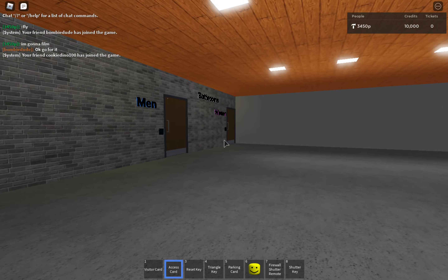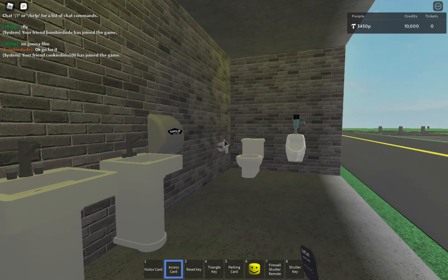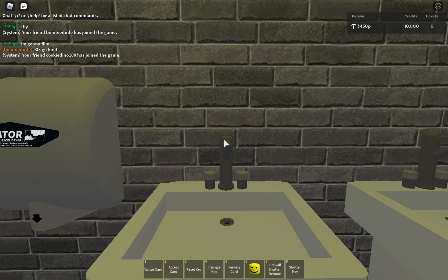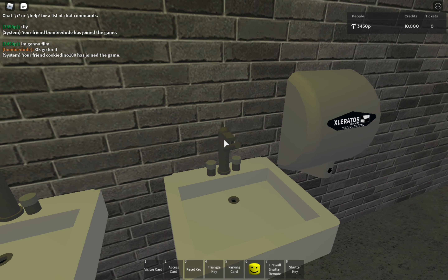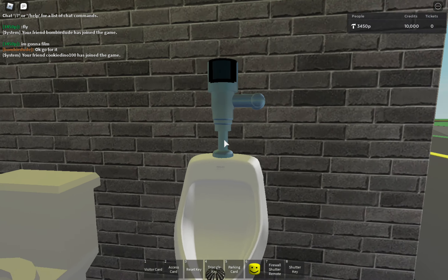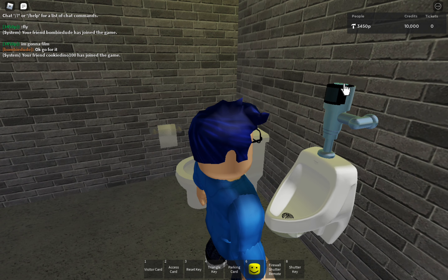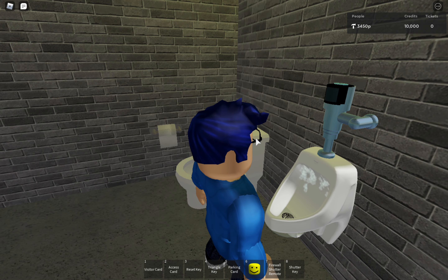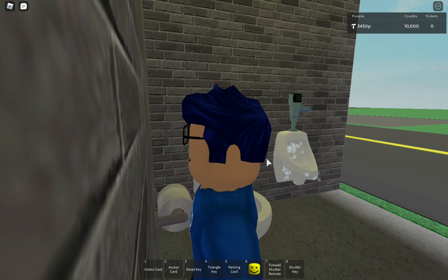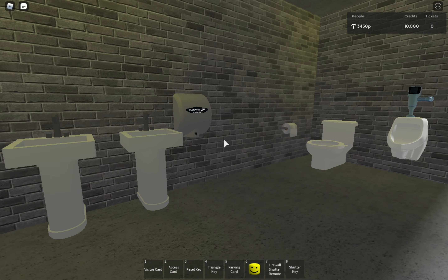Recently, if you may notice in the previous versions, I created a bathroom. It looks very cool. Does the sink work? Well, it doesn't work, actually. But let's see if the toilet works. Yes, it does. And let's see if the toilet flush works. Pretty cool. Nice.